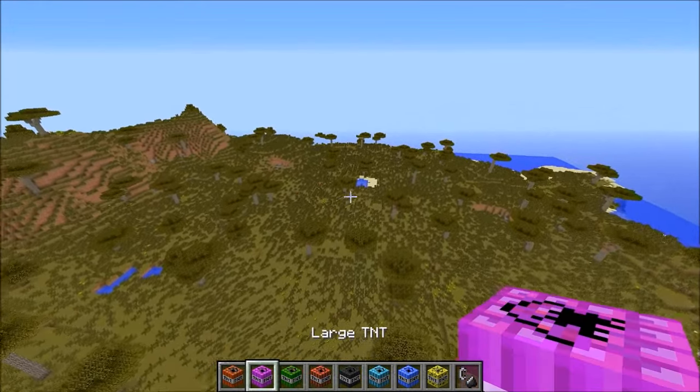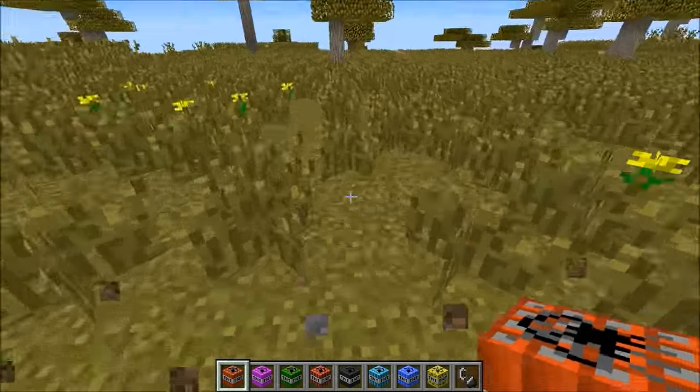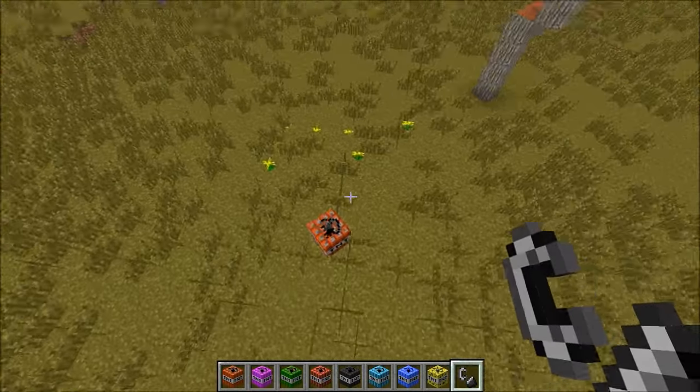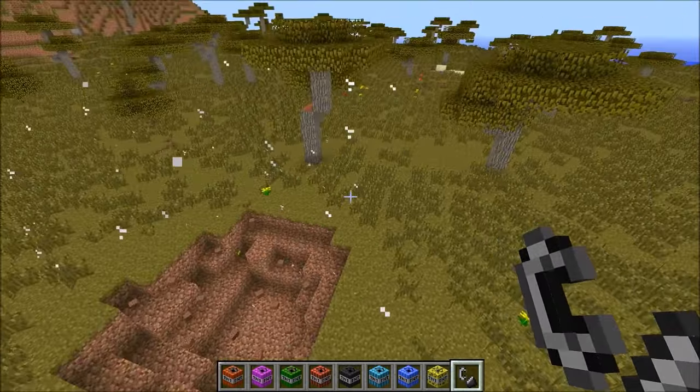So guys, there's some cool stuff. Just for comparison, I think we're gonna start with normal TNT and show you guys what that looks like. This is normal TNT — it doesn't do too much, and this stuff is going to embarrass this explosion. Just a little tiny explosion.